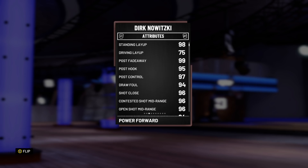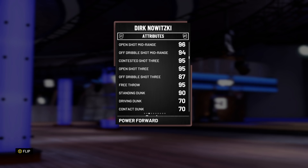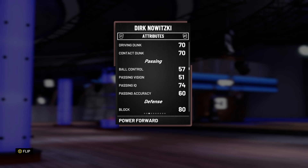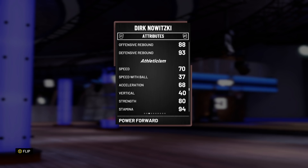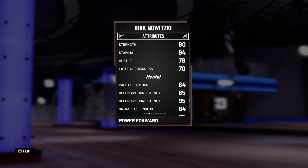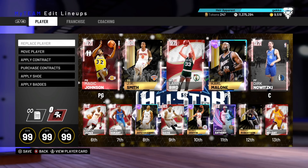He has got a 99 post fadeaway, open shot mid 96, open shot 3 at 95. He has got a 95 free throw, terrible ball control, bad passing stats, and not a great driving dunk. Block rating of 80 is not bad, steal at 85 is okay. He has got decent box out, good enough rebounding stats, okay speed and acceleration. Lateral quickness of 70 is not terrible, and defense IQ of 84 is okay, but overall not a great defender.